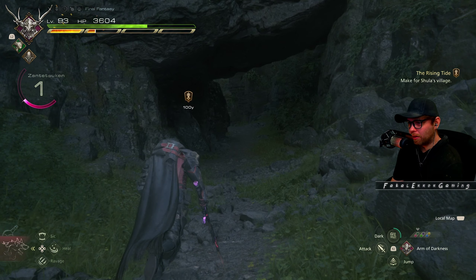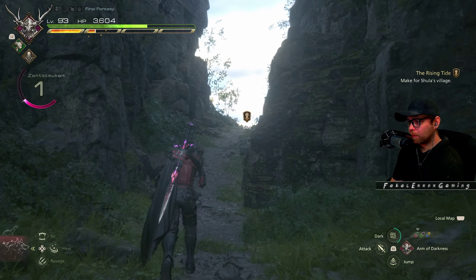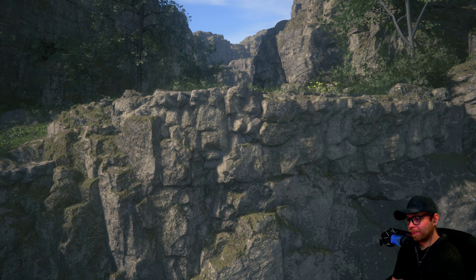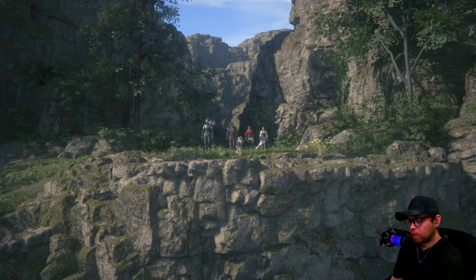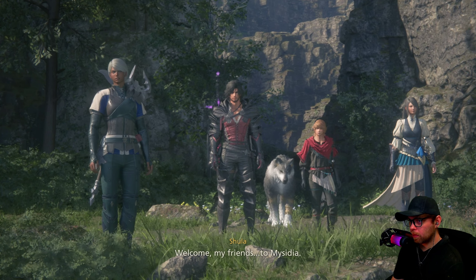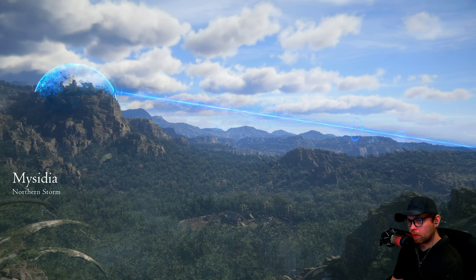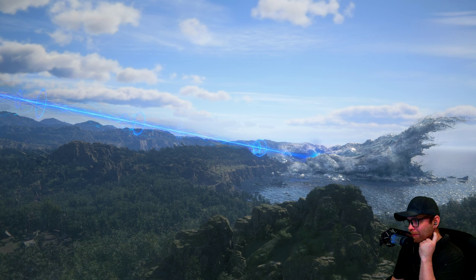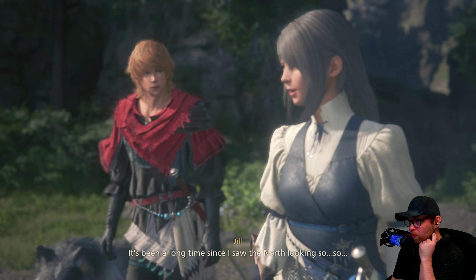Despite being almost at the summit, there's a better view ahead. 'Few have ever set eyes on what I'm about to show you.' We reach the top and look out. 'Welcome, my friends, to Mysidia.' Something happens — an unexpected moment. 'It's been a long time since I saw the north looking so... alive.' Shula invites them to rest: 'Our humble village is only a short way from here — let's get in front of a fire and I'll tell you everything.'